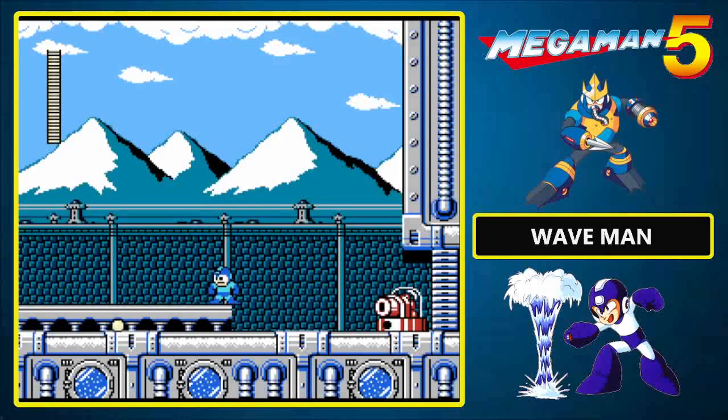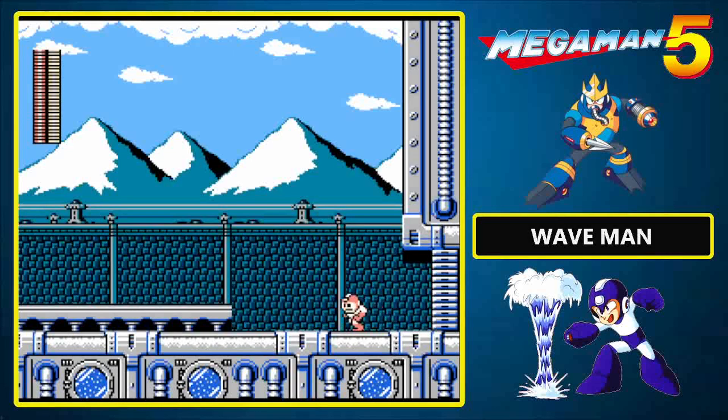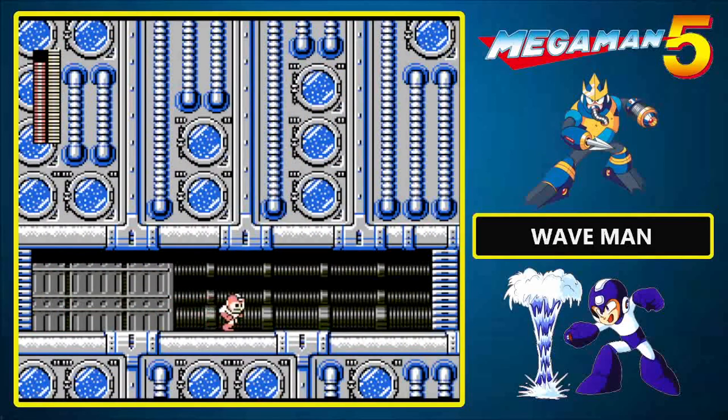We need to get rid of this twin cannon. So when you are ready, equip the Charge Kick. You attack by sliding into enemies. I already complained enough about that in the last video. And now we will find out the reason for my complaints.